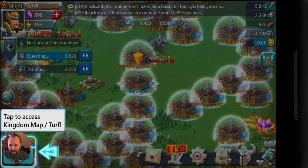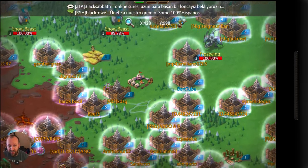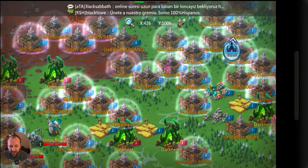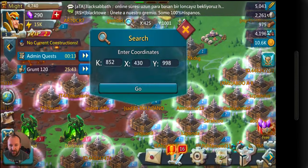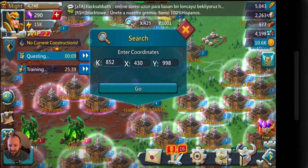Let's look at the kingdom — we can look and see what everybody is talking about and what they're doing. Let's see if we can spot any of the bigger accounts. There's a little button that will take you out to this main kingdom and give you some information, and then they're going to show me how to get back. Now you can see all these around me — these are all brand new castles and the kingdom we're in is 852.